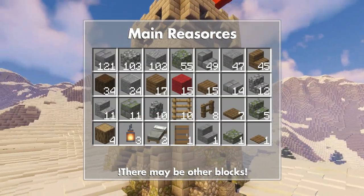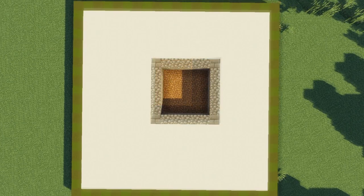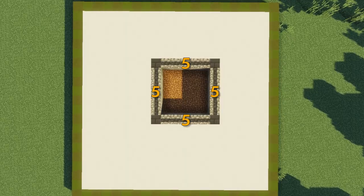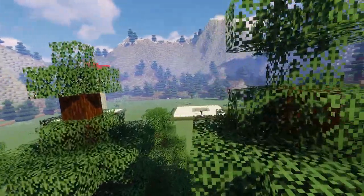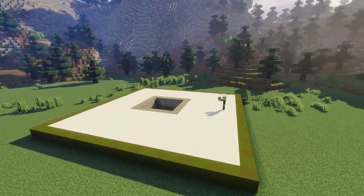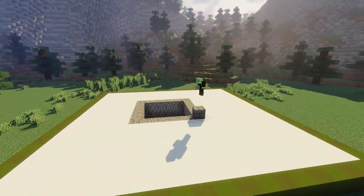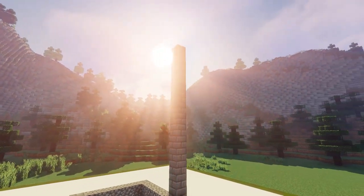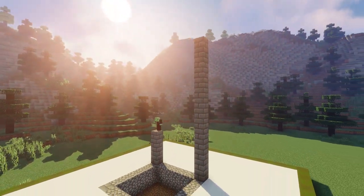You're going to want to find an area of land and dig down two blocks with a 7x7 area, then fill that in with the foundations that you can see here. From these corner foundations made out of stone brick, we can go up 13 blocks from the ground, building foundations on all four of these corner sections.